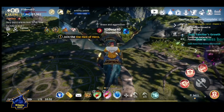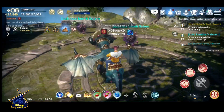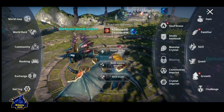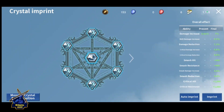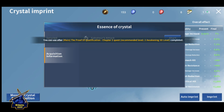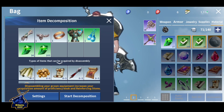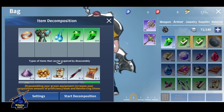Welcome back. Today we will discuss how to upgrade the crystal imprint. In order to upgrade this crystal imprint, you need this item called essence of crystal lighting. To upgrade this item you also need equipment items and some materials.